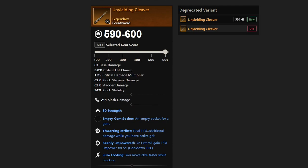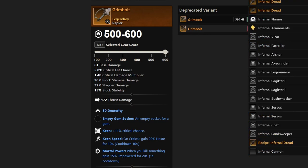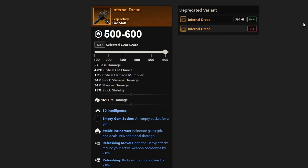Next up we have Grimbolt, another Mutated 8+ drop with Keen, Mortal Power, and Keen Speed. Pretty cool name, but just not going to have much use in most people's hands. And then Infernal Dread is another Mutated 8 dungeon drop with Stable Incinerate, Refreshing Move, and Refreshing — a specific niche build that many people probably won't use.